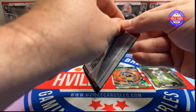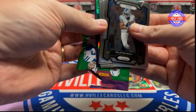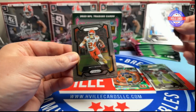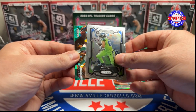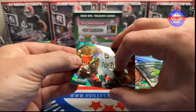Next pack. I hope y'all can hear me good because my voice is not there yet. We've got Khalif Raymond, Skymore — I expect more out of him next year — Noah Fant, and a Green Ice Tyreek Hill fireworks insert.